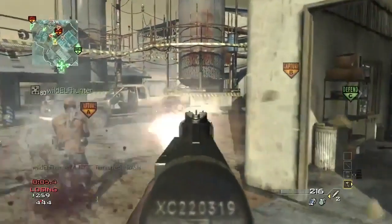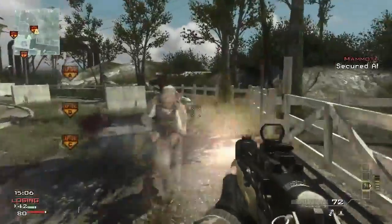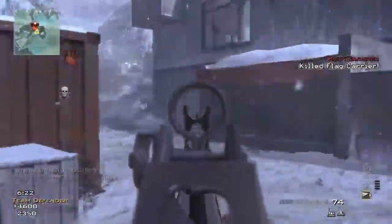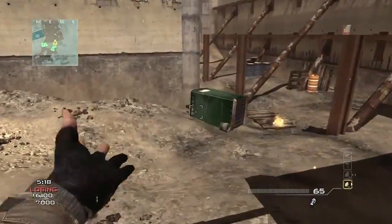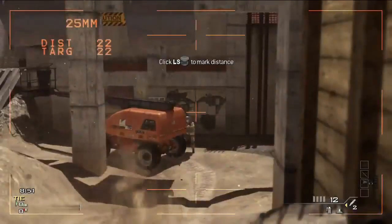We have brand new weapons across all of the categories. You've got an SMG called the PP90M1, one of my personal favorites. You've got the FAD assault rifle, brand new to Modern Warfare 3. You've got the Bouncing Betty, a brand new frag grenade type, and the XM25, a new launcher.